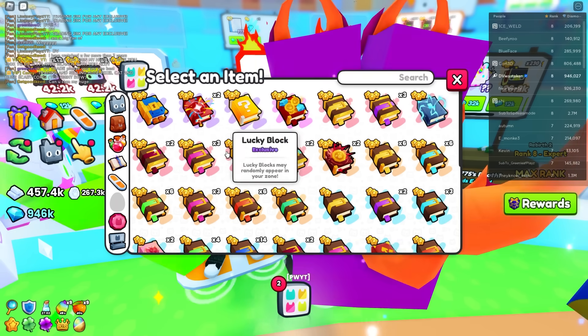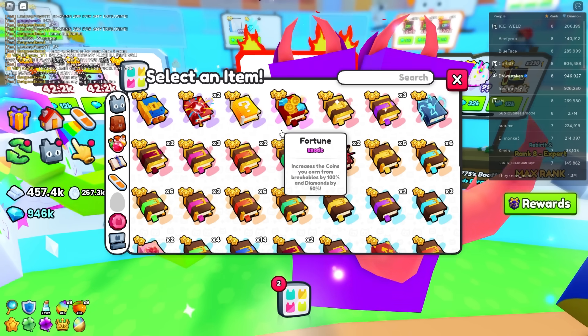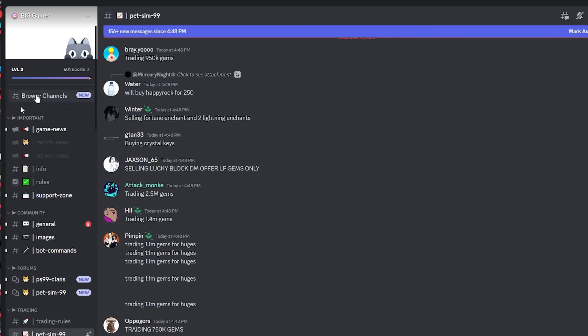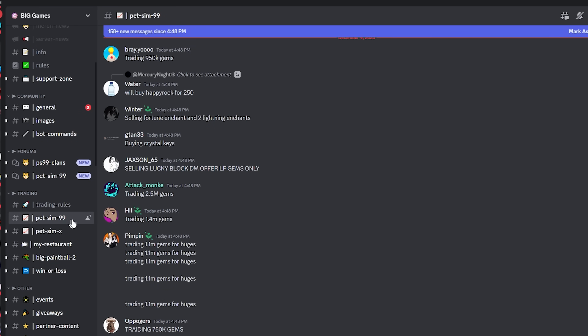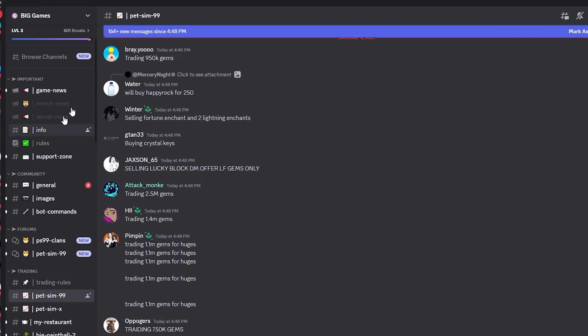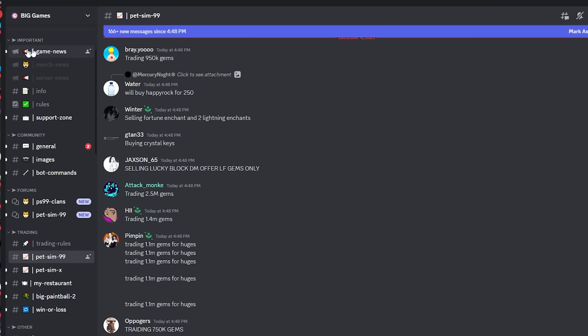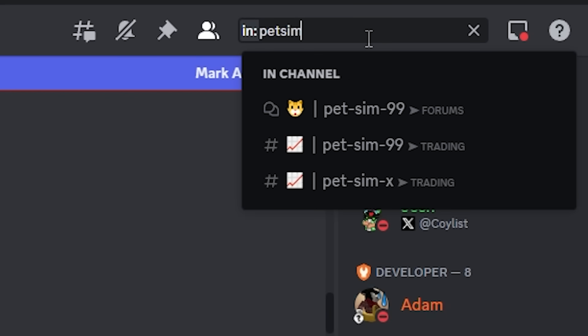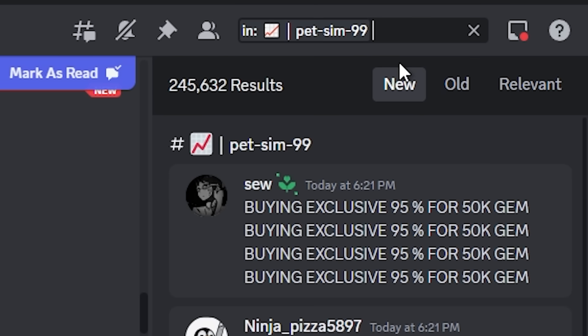Before you sell, you do need to check values. Unfortunately, most value sites are still working on their list, so here's what I recommend: head over to the Big Games Discord server, go down to Pet Sim 99 under trading. You might have to set some roles under browse channels. Click the top right where it says search, look for the trading channel in Pet Sim 99, then type in what you're trying to sell.